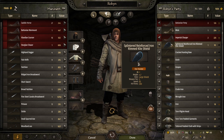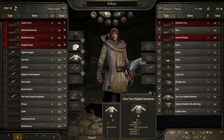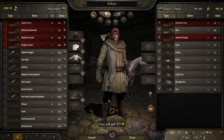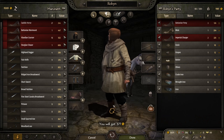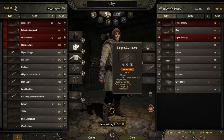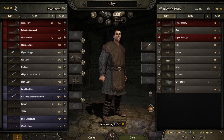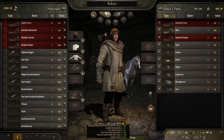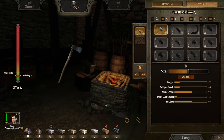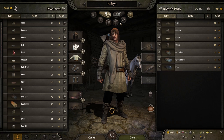Let's hang on to these. Dump all this other stuff that we don't need. The question now is do we want to get rid of this axe and replace it with another two-handed sword? I don't know if we have the materials - we might. I just need a little bit of wood. Let's see if we can pick up some wood.